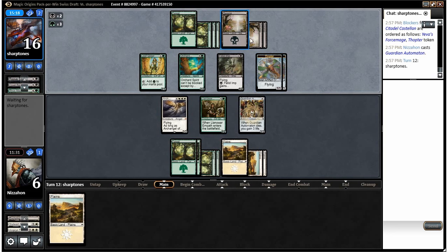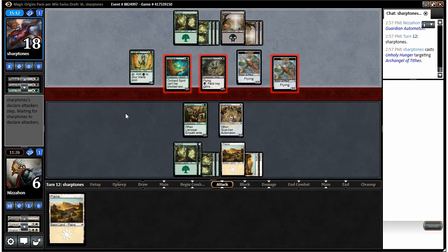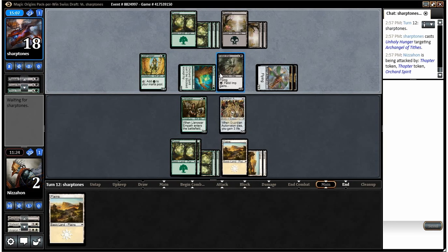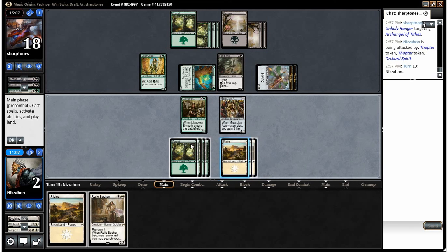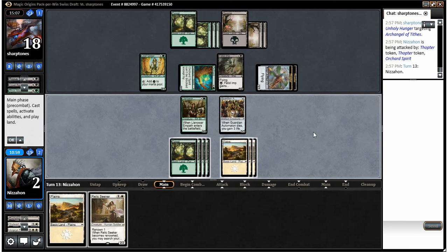Removal — he finally drew removal for our Archangel. We are toast now. Why has Sentinel of the Eternal Watch forsaken me? We take three and go to three, and we lose. It was tough going in round three — I made a misplay in game two, and in game three our opponent just outdid us in basically every way. We went two and one in our final Magic Origins draft, which isn't too bad. We also opened a Mythic and a bunch of rares. Next week will be the first Battle for Zendikar draft, where everything I draft and all prizes go to the winner of the giveaway.